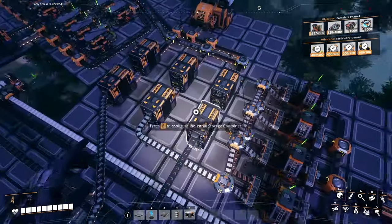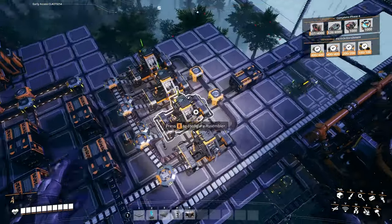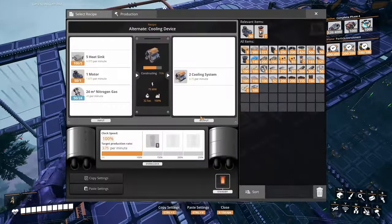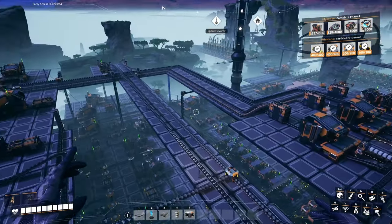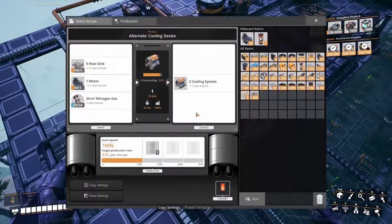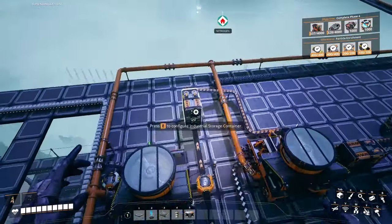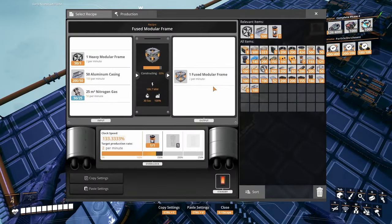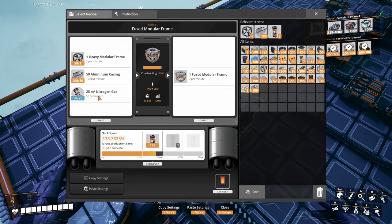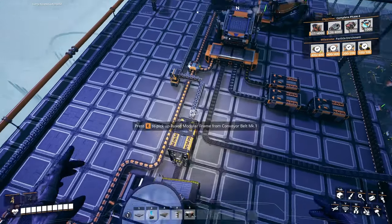And the aluminum from here — we're making them, sending them into these blenders with the gas and the motors. Both of those manufacturers are working, we're making 20 per minute. It's working just fine — we're making a bunch of cooling systems. Got some in storage. Some of them are being used to make fused modular frames, with the gas and the casings — we're making two per minute. Have some in storage.